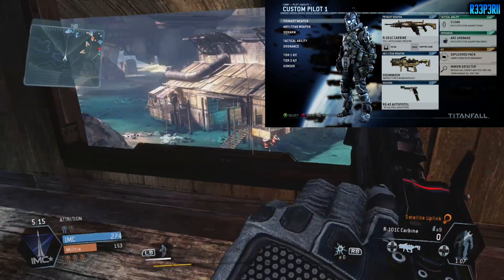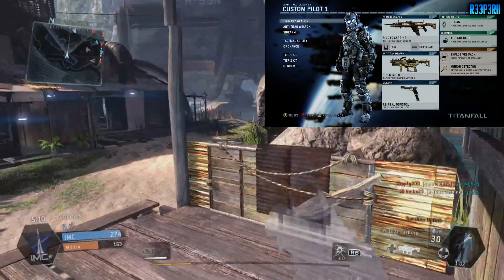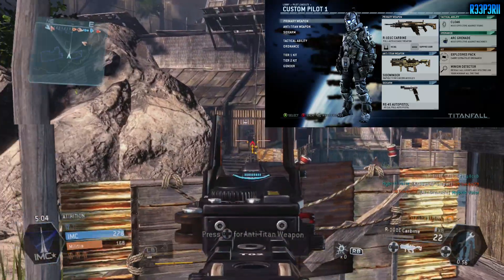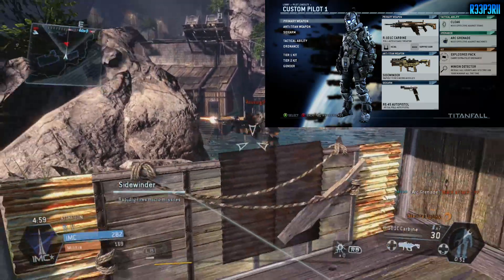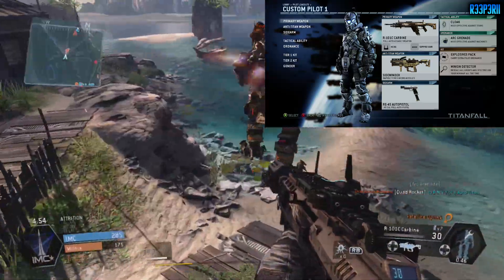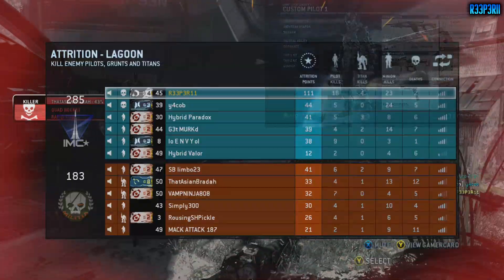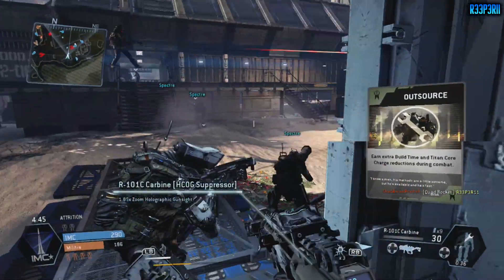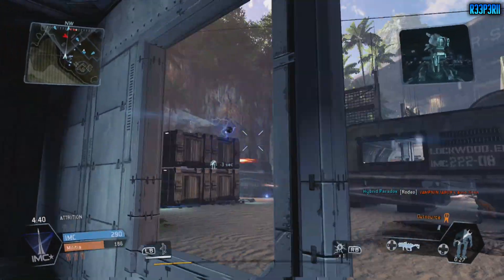The secondary attachment I use is the suppressor. You can either rock the suppressor or the extended mags, which gives you about 10 extra rounds in the clip, but in my opinion the suppressor is an absolute must in this game. Especially with the AIs — the grunts and specters running around — you're shooting a lot more, and when you go around shooting those grunts and specters you want to remain off the radar, and the suppressor does that for you, keeping you completely off the radar. For the anti-titan weapon, that again comes down to personal preference — I prefer the Sidewinder.